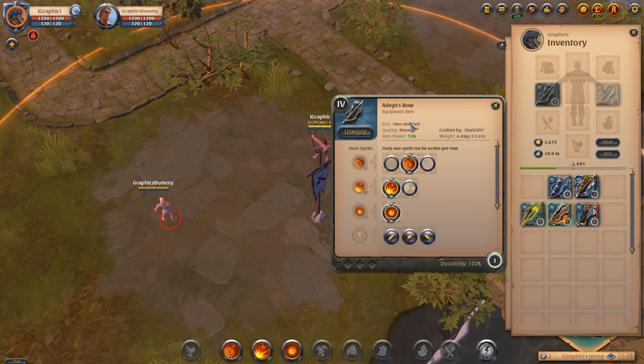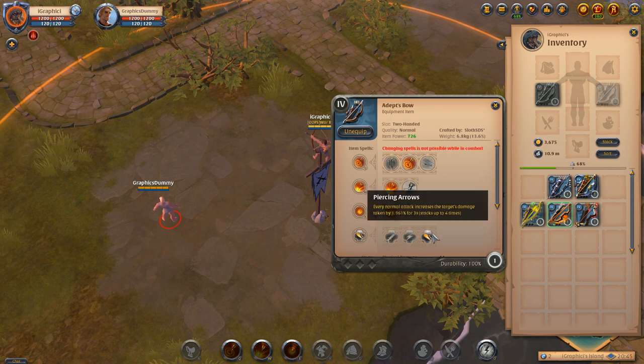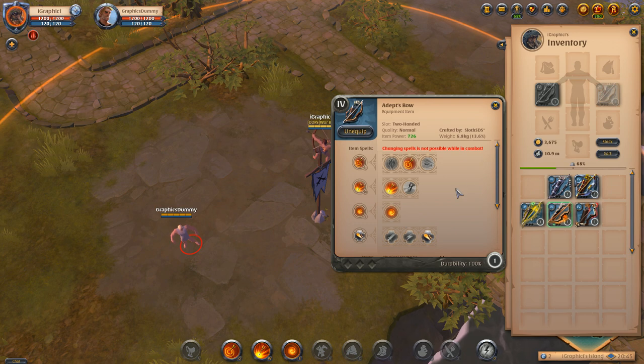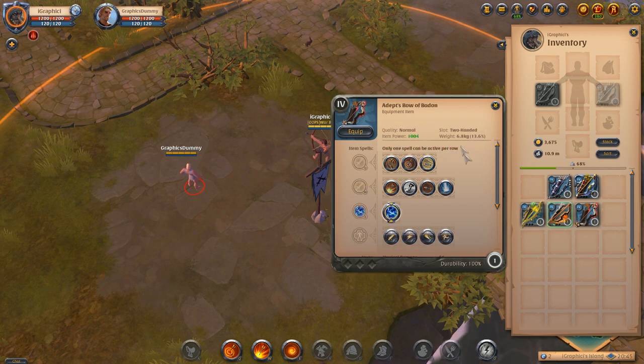The Adept's Bow is actually used quite a lot for attack speed builds. When going attack speed you'll want to run Piercing Arrows on this weapon, because Piercing Arrows increases your target's damage taken by 1.967% for three seconds, stacking up to four times — much stronger than just restoring energy or slowing someone. You don't have Ray of Light on this weapon yet, like you would with the Wailing Bow or Bow of Badon.